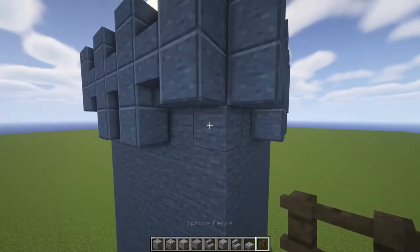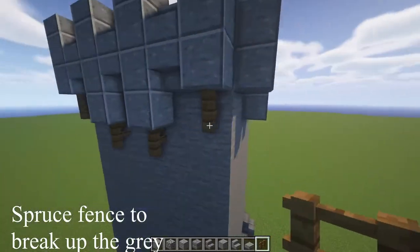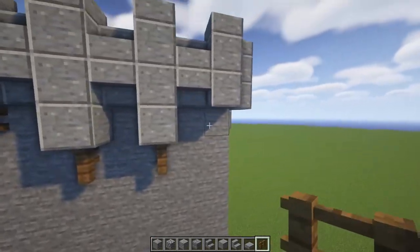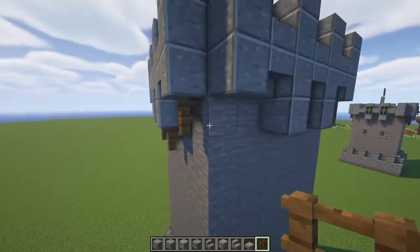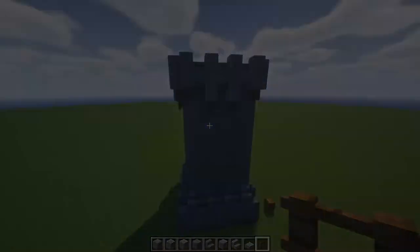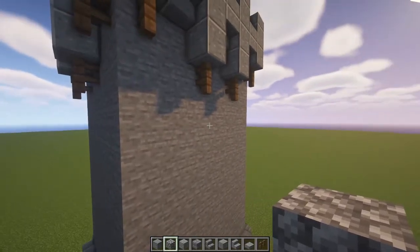Voila. Lastly, let's add some spruce fencing, just for some structural support and also to break up all of the gray a little bit. I placed one underneath each of these little battlement lines. This part is optional and can be a little tedious, but it really livens up your build.